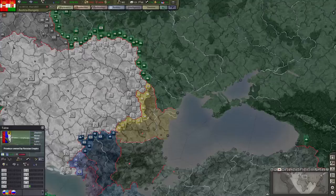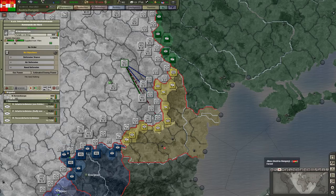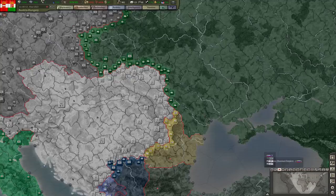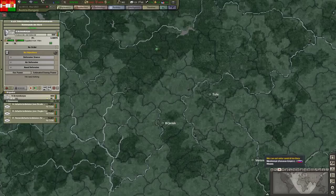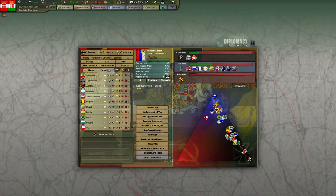I was looking around before starting to record and found out that we're actually able to attack Russia. So I have set up my armies as AI-controlled and gotten them ready to attack different points on the map — pretty much all the important victory points. Attacking Russia preemptively means we can knock them down, and that'd be really great.